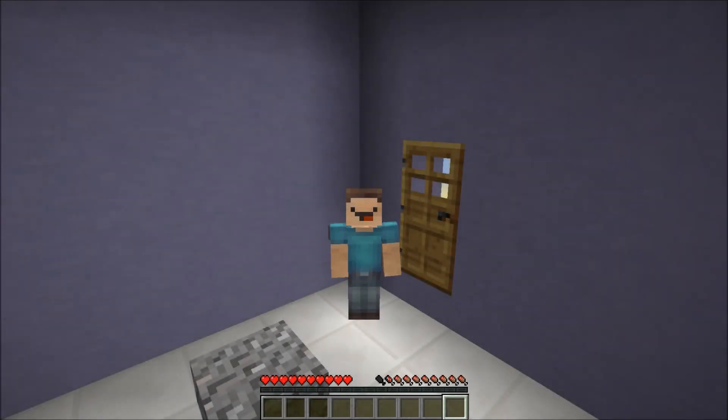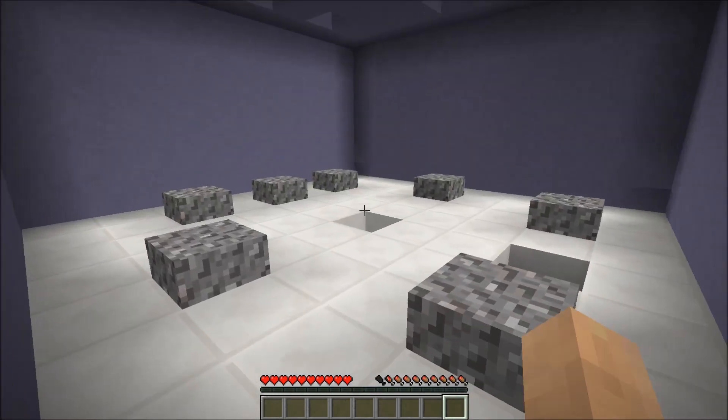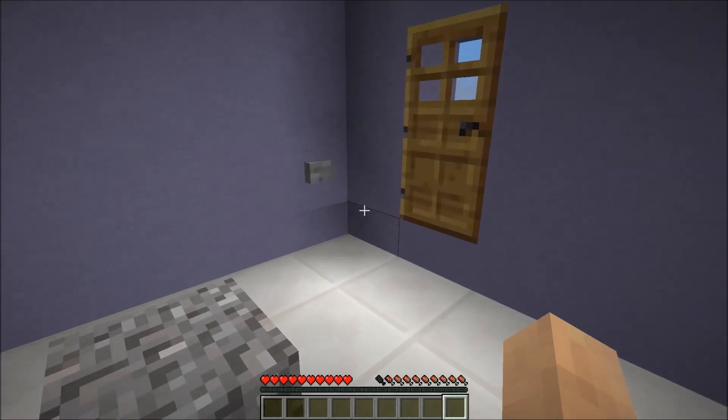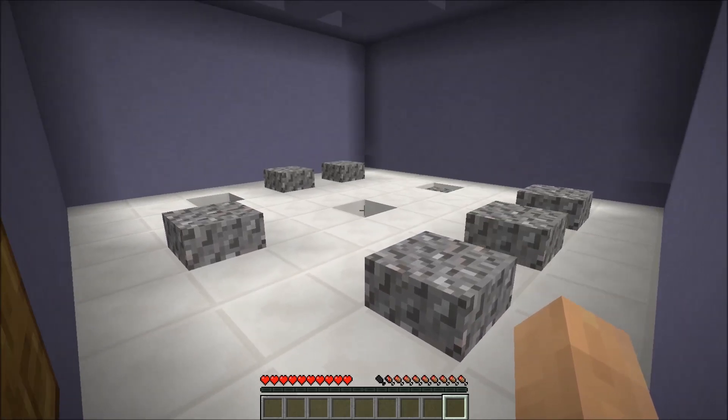Hey guys, it's RedNomster and today I am here in a small purple room. As you can see there are eight holes in the ceiling, eight holes in the ground — well nine technically because there's one for you — and there are some moles. Yes, because this is whack-a-mole, but they're gravel because this is Minecraft. If we hit this button they will start exiting and entering through the holes at random.